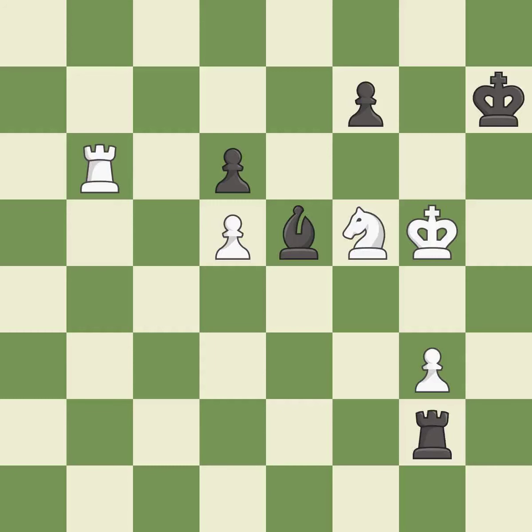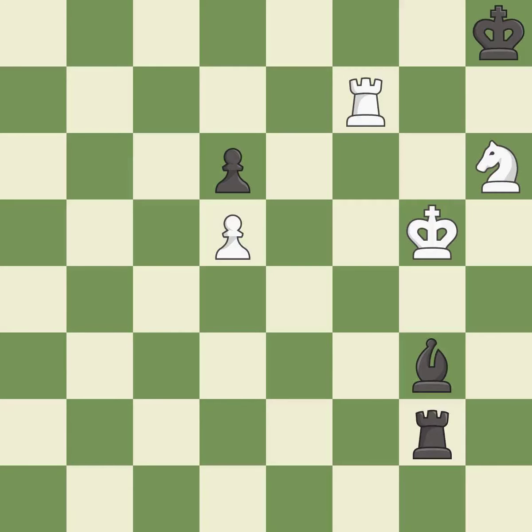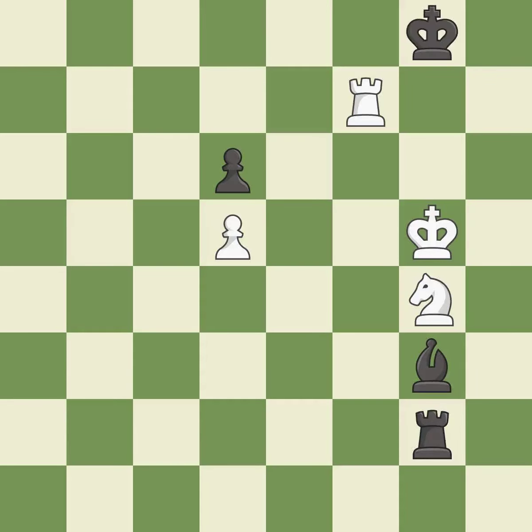A solid choice — it is excellent. That's what I would have recommended — it is best. Right on target — it is best. This maintains the balance in material with a good trade — it is best. Right on target — it is best. This evades the check from the rook. This is the only move that works — it is a great move. This defends a rook that was under attack and had no defenders — it is best. This evades the check from the knight — it is forced. This threatens to force eventual checkmate — it is excellent. This is the strongest option — it is best. This moves the rook to safety — it is good.